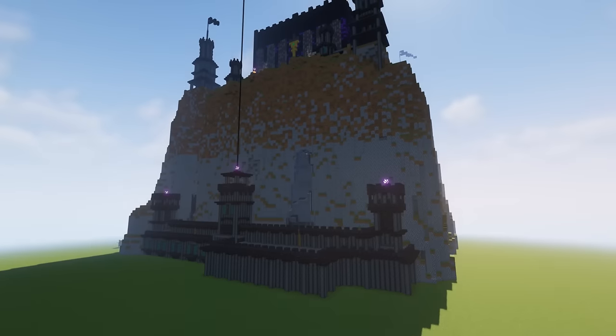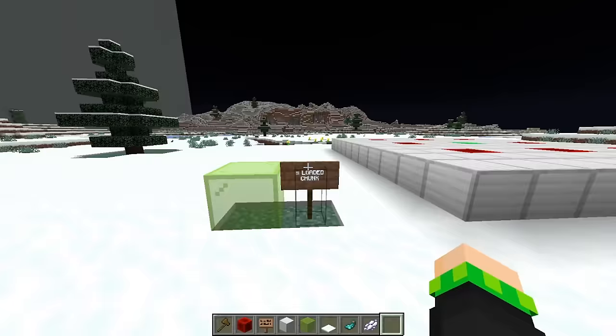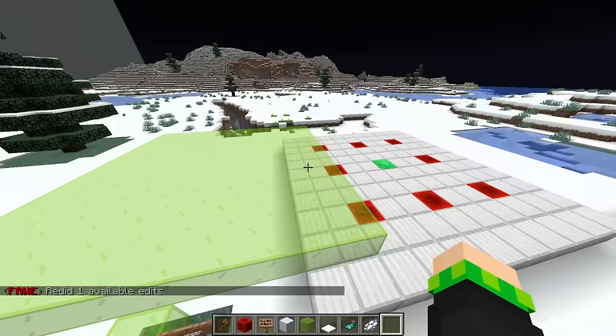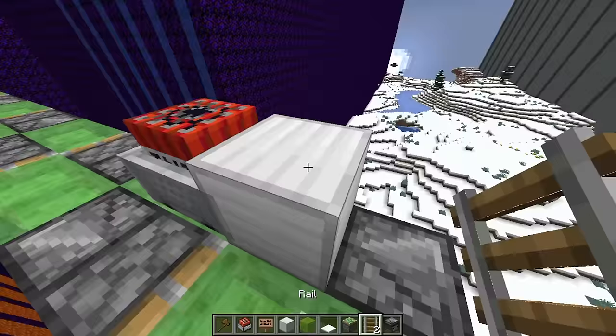I was originally going to use this video to demonstrate a universal prison escape method that works in basically every single server software. You just stand in front of the outside of a prison and load up to, but not including, the chunks that have the outer area bands. Then you just dig a hole in the wall without getting area bands, step out, let the chunks load, and then throw explosives or potions in it to destroy the area bands.